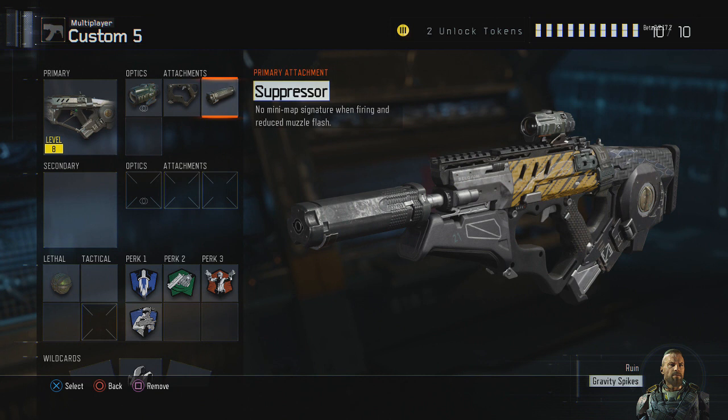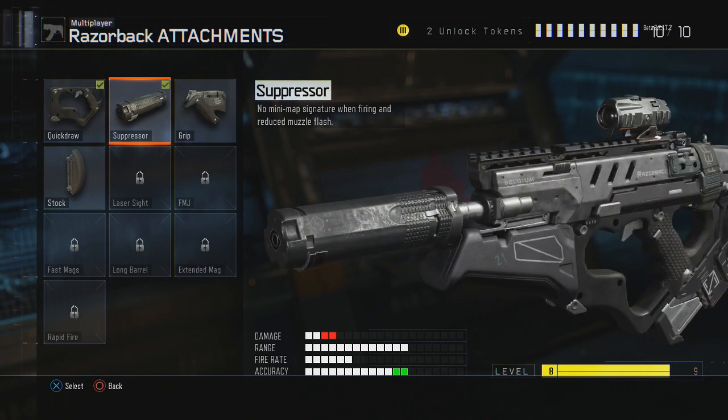In Black Ops 3, they fixed that by actually reducing the damage to about three quarters of what it should be without the silencer. They also reduced the accuracy — even though it doesn't say it in the stats, it is actually reduced a massive amount between the sway and the vertical climb.